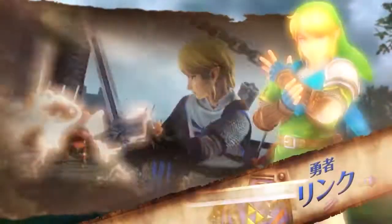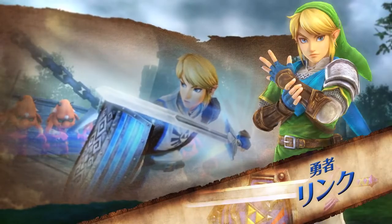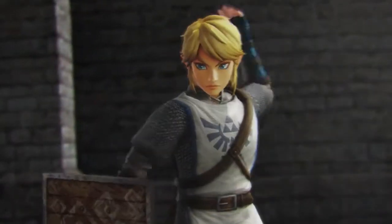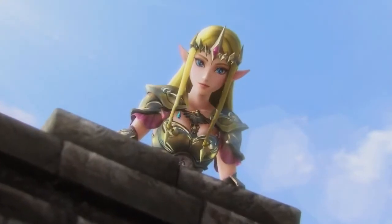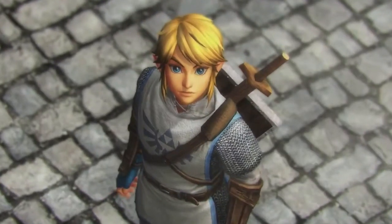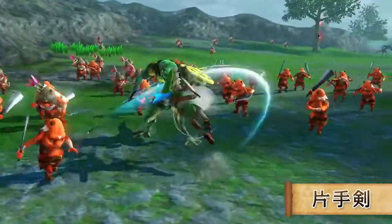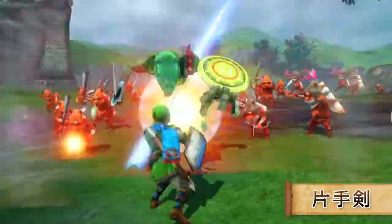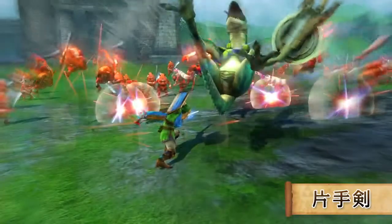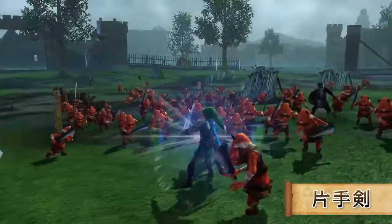さて、今作において使用可能なキャラクターを少しご紹介したいと思います。ゼルダ無双ではゼルダシリーズの枠を超え、多くのキャラクターが登場・参戦しています。まずはご存知、主人公のリンク。ゼルダ無双ではリンクはゼルダ姫が治めるハイラル王国の訓練兵として登場します。武器はもちろん片手剣。隙も少なく癖もないのでヒーローらしく誰でも使いやすいキャラクターです。回転斬りももちろん健在。